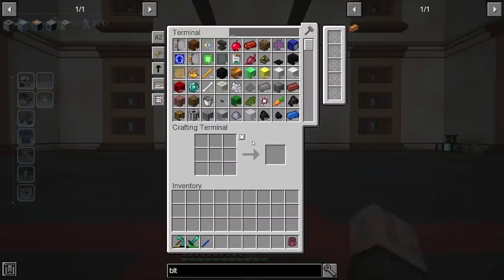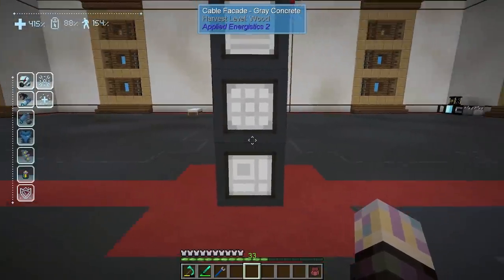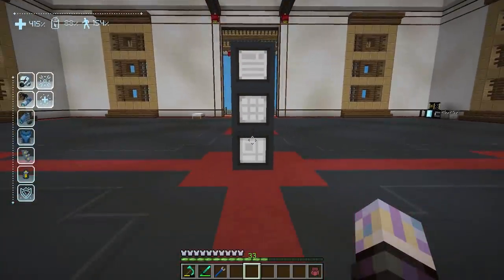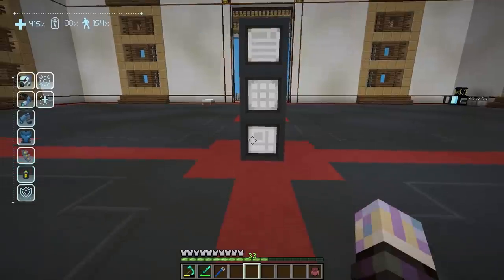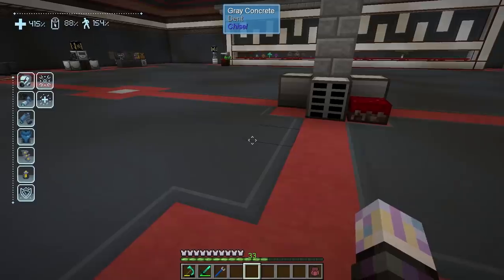People weren't sure how to make the facades, so let me show you real quick. You just have to make these cable anchors — it's a little cutting knife and then any ingot — and that is how you make the facades. They can cover up your cabling and terminals, just like I did, and they look pretty nifty.